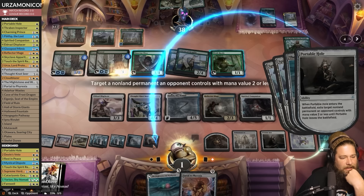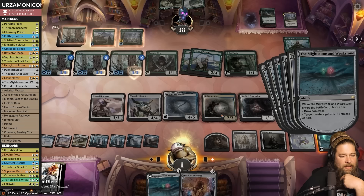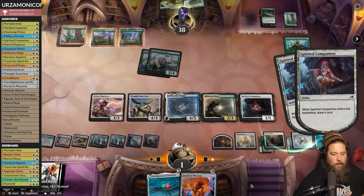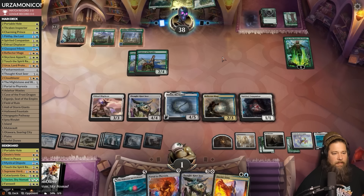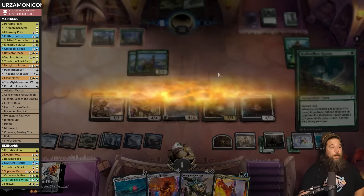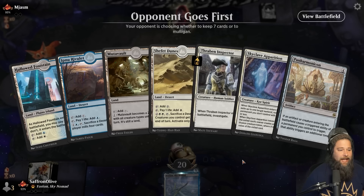Opponent has two Coursers — if we'd played Reflector Mage first we'd have bounced them too, but we actually kind of like the Coursers because Thought-Not Seer lets us see the top of their deck. This one is kind of over. Taking down maybe the best deck in the format — it's gonna take a minute to kill the opponent but Portal to Phyrexia is coming next, another Mightstone and Weakstone — and our opponent scoops. That was spectacular! Panarmonicon might actually be good now.